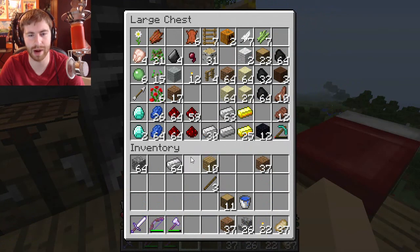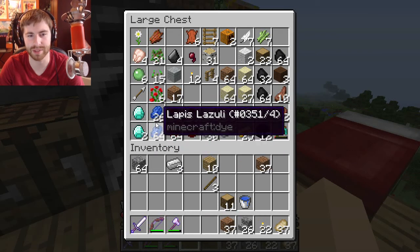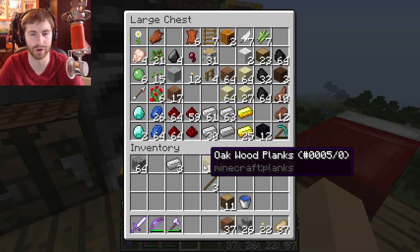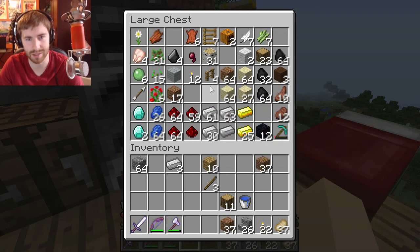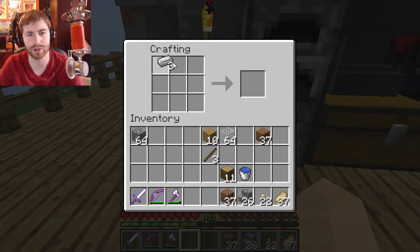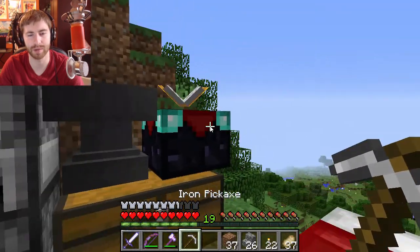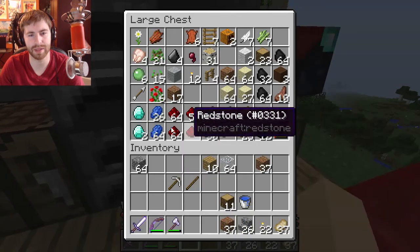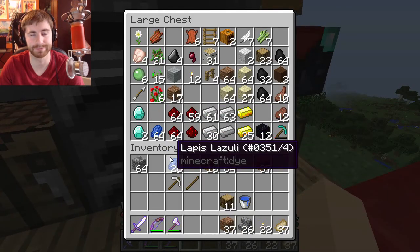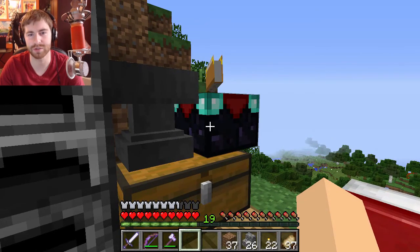I'm sticking with iron picks for now because I don't want to use up my diamond pick until I have a lot more diamonds. I really don't want to make swords or other gear until I have enough for enchanting. For now we're going with iron tools and we'll enchant them.